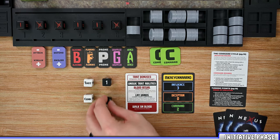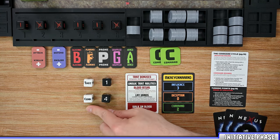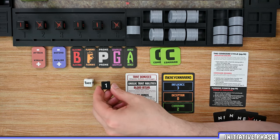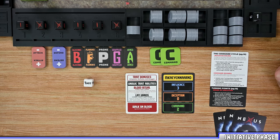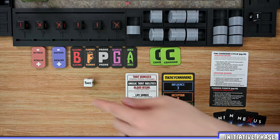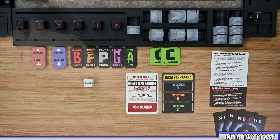For example, if the first player rolled instinct on their trait die, that player would be the first to activate during the command cycle, followed by a player that rolled cunning. Once players have determined their results, they take their ratio die without changing its results and place it in their initiative track based on their initiative position. The final step in the initiative phase is to reference your trait die — the trait you rolled, you're going to increase that counter die by one. So if you rolled instinct, increase your instinct die by one value. Once all players have completed that step, we're ready to move into the command phase.